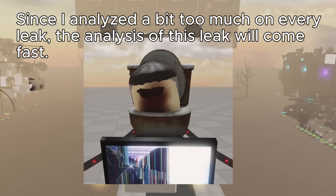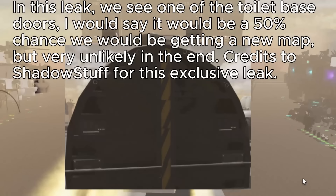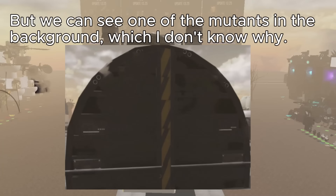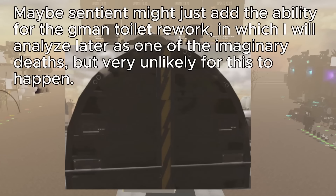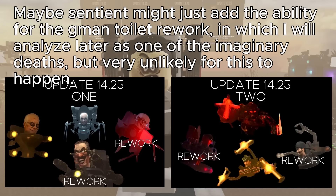Since I analyzed a bit too much on every leak, the analysis of this leak will come fast. In this leak, we see one of the toilet-based doors. I would say there's a 50% chance we'd be getting a new map, but very unlikely in the end. Credits to Shadow Stuff for this exclusive leak. We can see one of the mutants in the background, which I'm not sure why. Maybe Sentient might just add the ability for the Jimin toilet rework — which I will analyze later as one of the imaginary deaths — but very unlikely for this to happen.